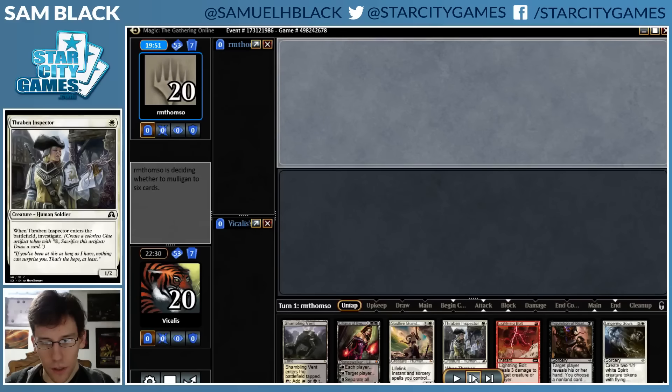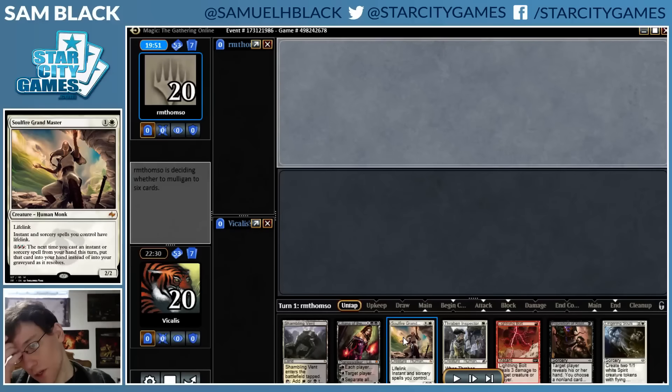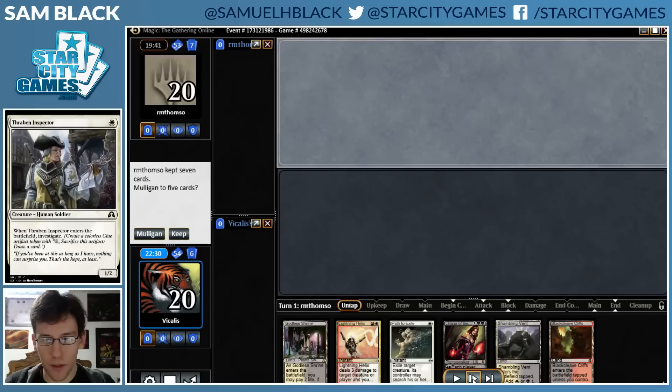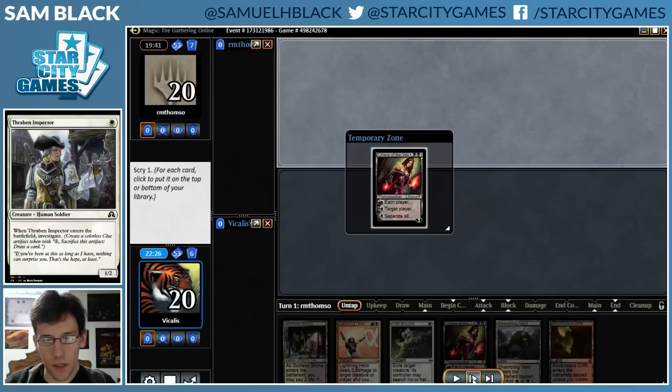I don't think I should keep a one-land hand, especially with a Lightning Bolt that I can't cast. So I mulligan. I have a good curve of removal in the new hand, so that's an easy keep.